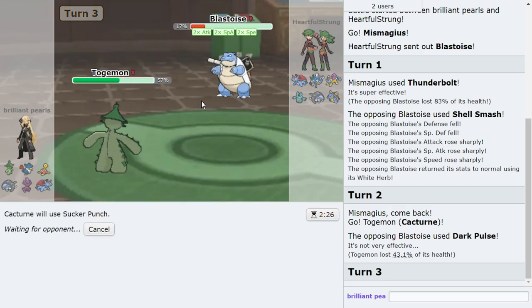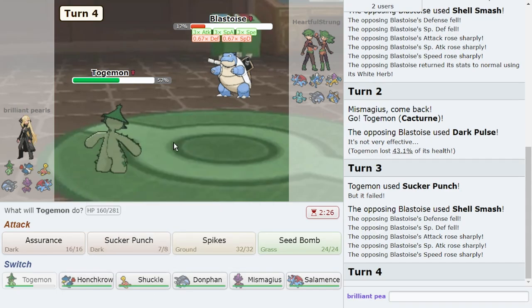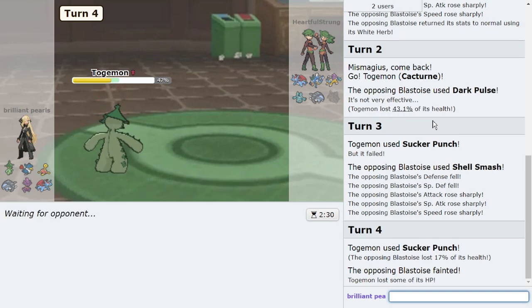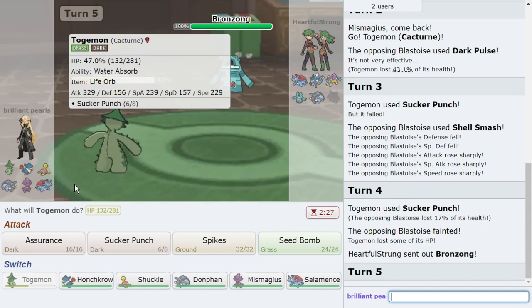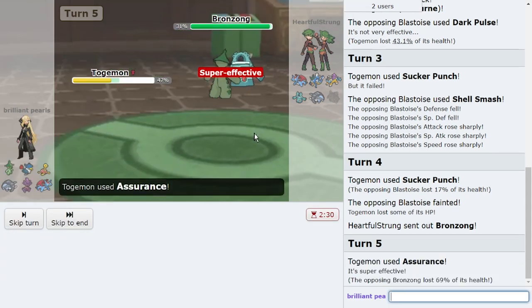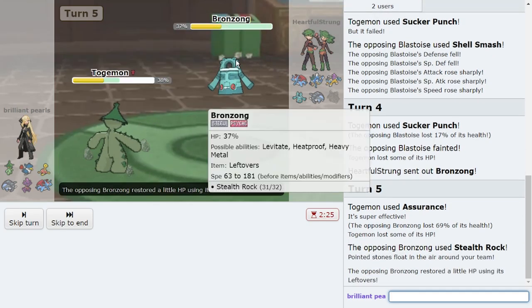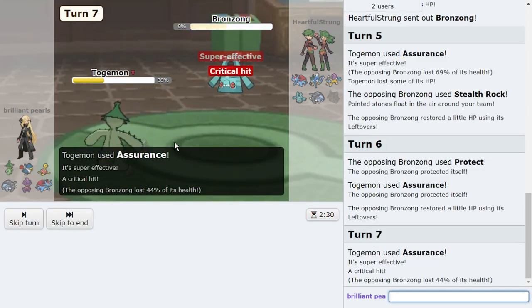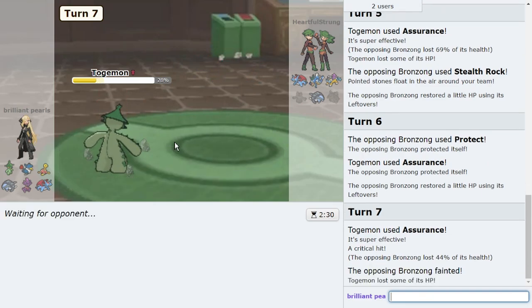I just go for a nice Sucker Punch — doesn't matter if they try to outplay me, I have Sucker Punch on Cacturne and on Honchkrow, and I have Ice Shard. So we go for another Sucker Punch — there you go, first kill of the day for Cacturne, using its resistances to my advantage. They go Bronzong. I think I'll just go Assurance here because my homie is strong as hell. They just go for Stealth Rock — this is awesome.